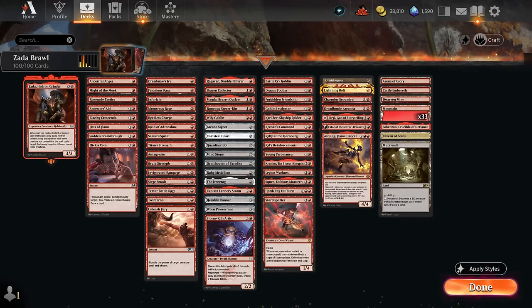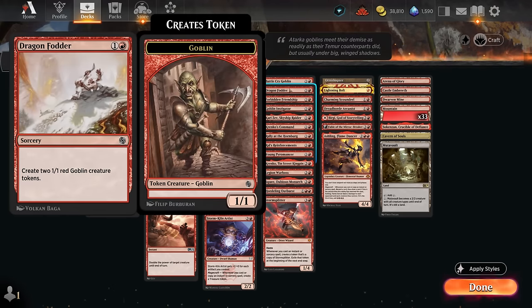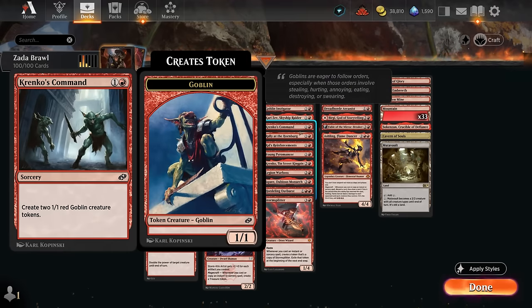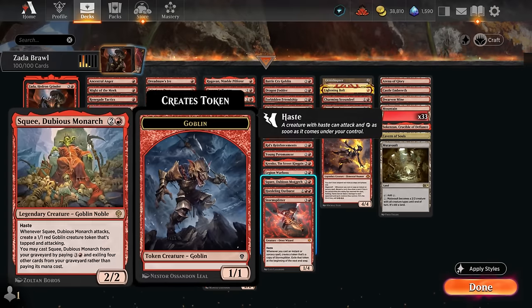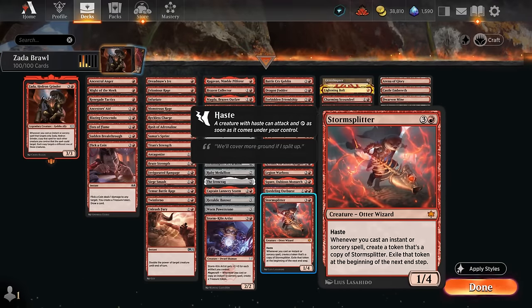Our token makers include Battlecry Goblin — better with an established board. We're not going all-in on goblin synergies but have lots of goblin token makers that synergize with it. Dragon Fodder and Forbidden Friendship are two-mana cards that each make two tokens. Kari Zev makes an attacking Ragavan token, so we often wait to cast pump spells until after generating that token. Krenko's Command, Rally the Troops, and Aral's Reinforcements make more goblins. Young Pyromancer makes 1/1 elementals whenever we cast an instant or sorcery. Krenko, Legion Warboss, Squee, and Hordling Outburst all generate creature tokens. Storm Splitter can be very fun when we string together lots of instants and sorceries.